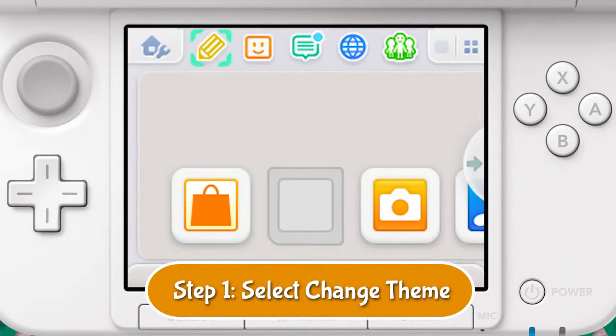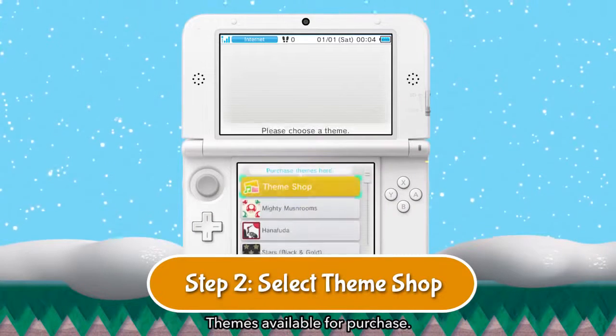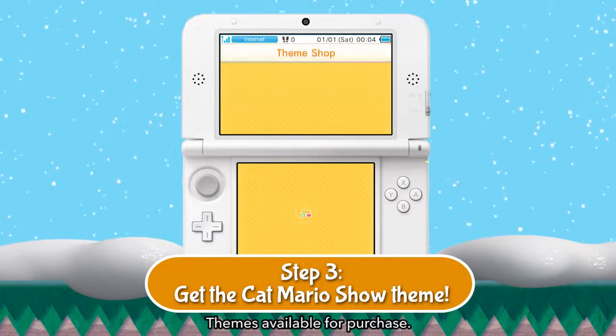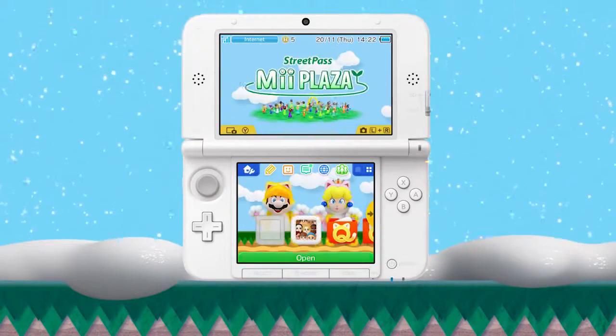You can download this theme using these step-by-step details. First, tap the icon in the top left corner of the home menu to open the home menu settings. Then, tap the change theme button. From here, you can go to the theme shop. From there, download it straight to your Nintendo 3DS or Nintendo 2DS. And then, voila! Oh, we look so good! Agreed.